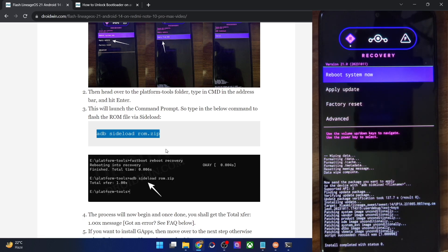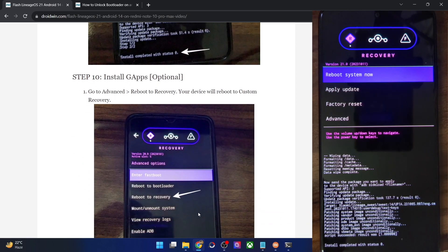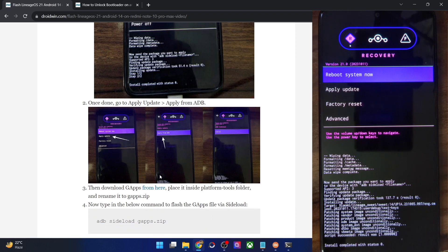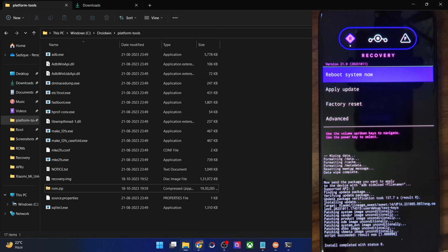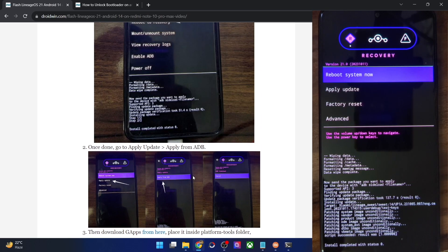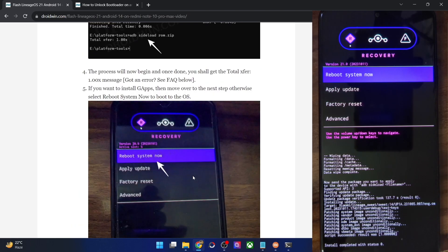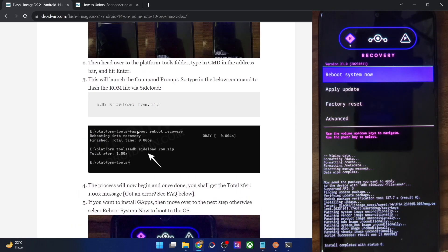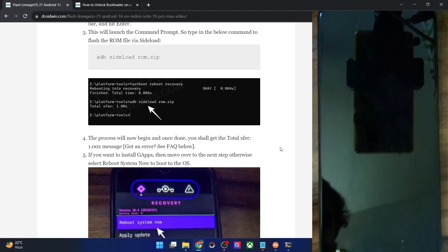Since the ROM already comes with Google app packages built in, you don't need to flash GApps right now. Simply reboot your phone to the OS by tapping 'Reboot System Now'. If you're watching this video later when an official ROM is out, you'll need to sideload GApps separately using the 'adb sideload' command after placing the GApps zip in the Platform Tools folder.